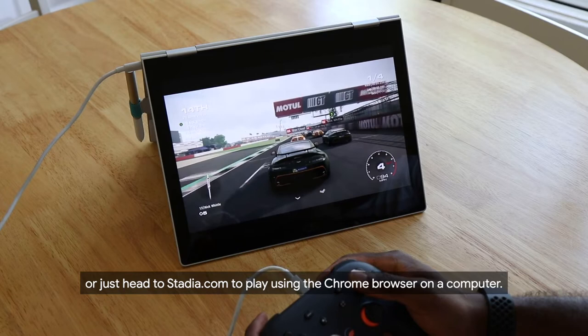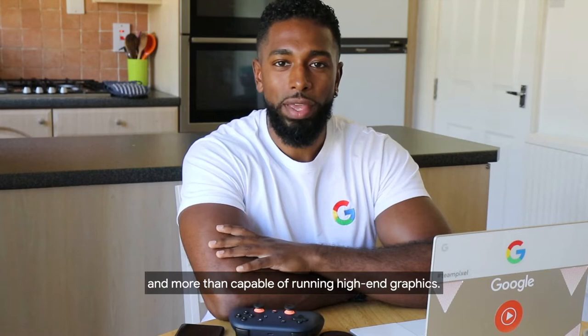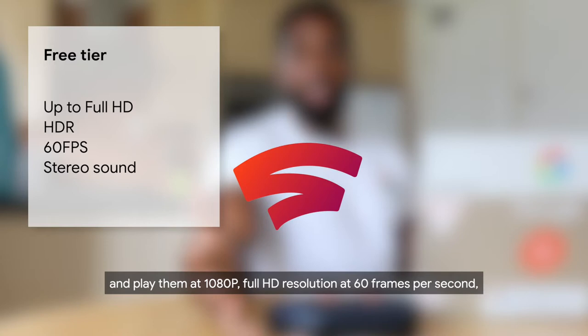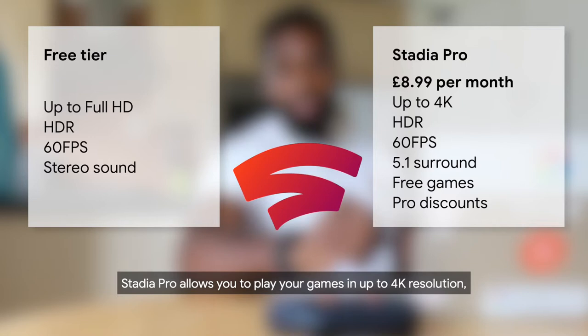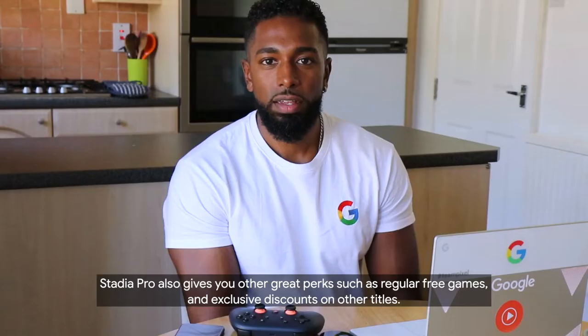You can play using any compatible controller or a keyboard and mouse. Stadia is really powerful and more than capable of running high-end graphics. You have two options for your game quality: you can use the free tier, which means that you can buy your own games outright and play them at 1080p full HD resolution at 60 frames per second, or you can upgrade to a Stadia Pro account for £8.99 a month. Stadia Pro allows you to play your games in up to 4K resolution, high dynamic range HDR, and still 60 frames per second.